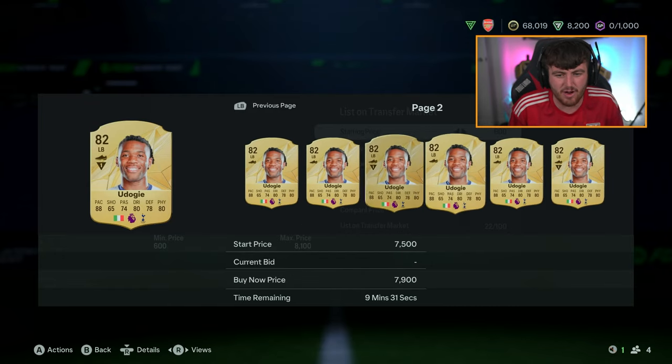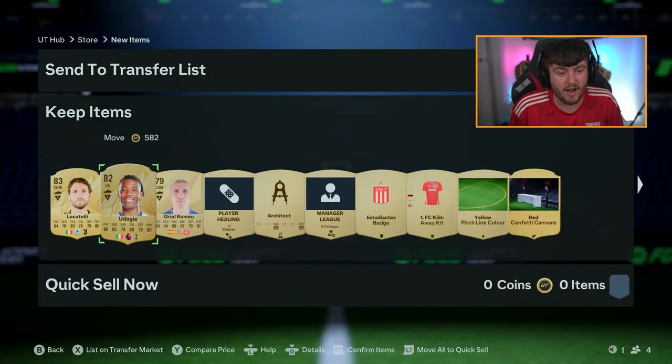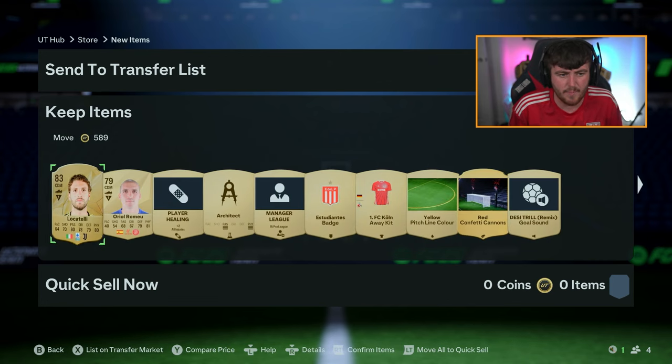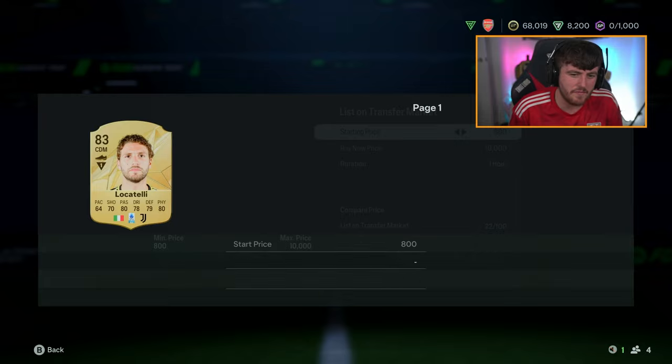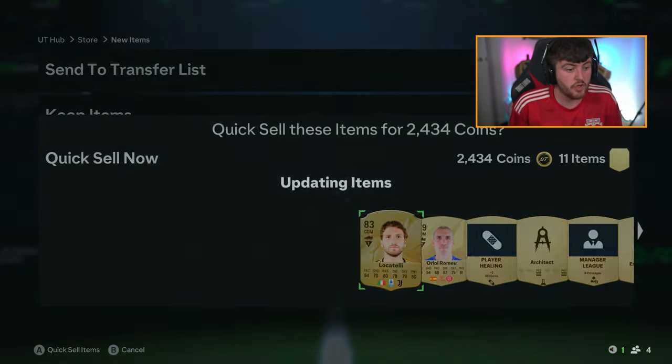I know he's only worth like 5k now because those pre-order packs were like 75 to 83, but I think he'll go up a bit in price. Udogi is a nice one to get right there - that is a nice one. We'll send him to the transfer list. Nothing else worth anything really in that pack. Locatelli won't sell for anything unfortunately, even though he is 83 rated. Udogi is a W - he's going to go up a lot in my opinion.